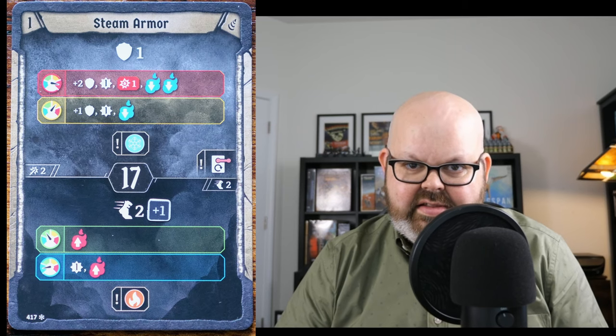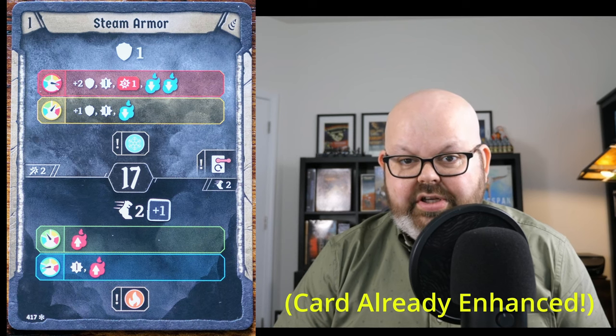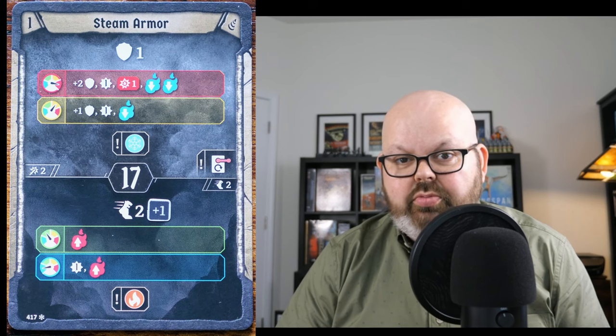One important note about the pressure down actions on these cards: any pressure moving up or down will happen after the action is over. So once you're finished with the top half of the card, then you would move your pressure down two slots. That's to make it so you don't actually activate two of them in a single action, because you can only ever activate one row of pressure bonuses. Now the bottom half of this card is a little less complicated. You have a move two, plus one. If you're in green or regular pressure, your pressure will move up one. If you're in blue or low pressure, your pressure will move up one and you will gain an experience. Pretty simple.